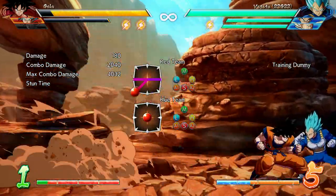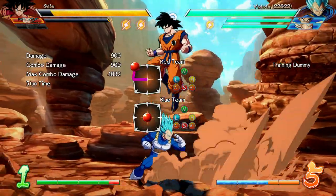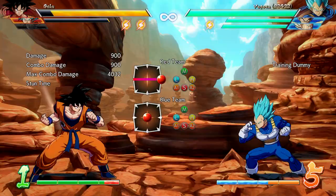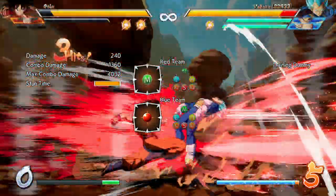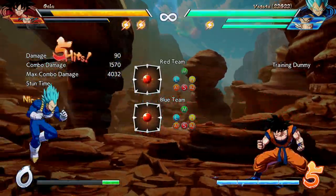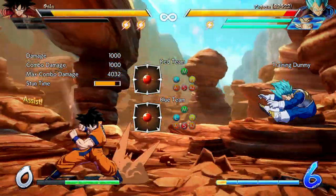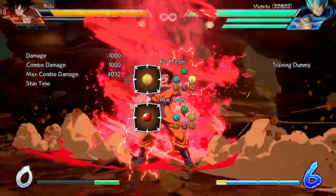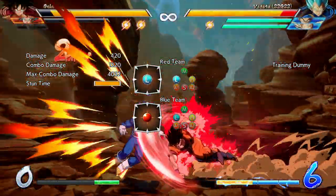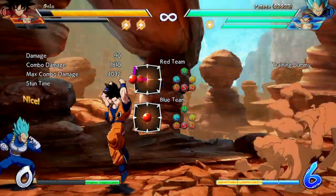With the light combo, let's see how many hits he lands. With the medium button: one, two, three, four, five — five hits. Let's try the heavy combo: one, two, three, four — so a throw and four hits.